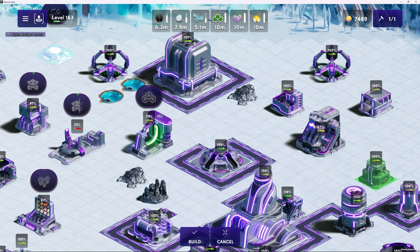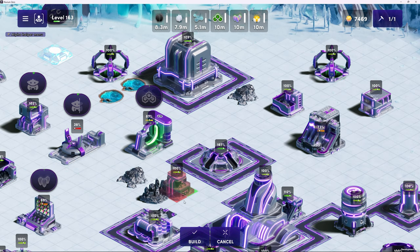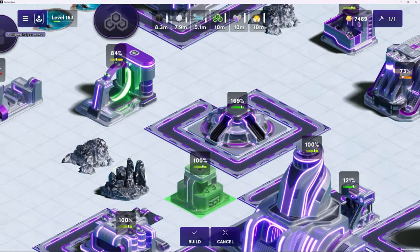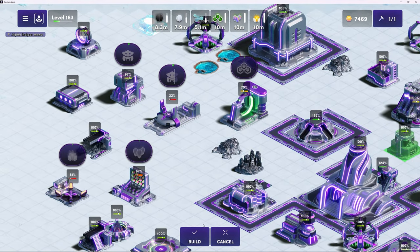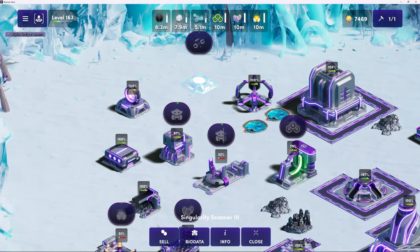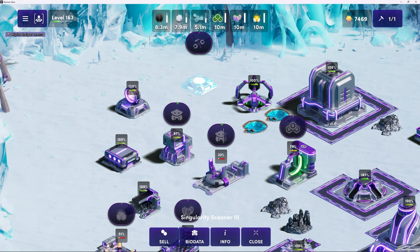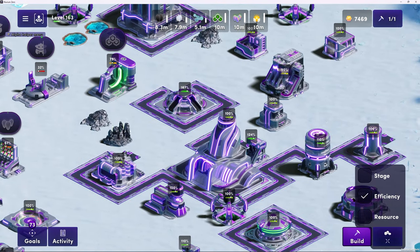A power station will always make things more efficient or have no effect - it won't have a negative effect by being further away. Except for the singularity scanner. The singularity scanner is a building that benefits by being isolated - it's scanning for alluvials. If you're trying to find creatures, looking in the middle of the city is not as effective as looking on the outskirts where you don't have noise or interference from other structures. But generally for fuel and conversion, placing a power station next to your structures is the easiest way to get efficiency boosts.